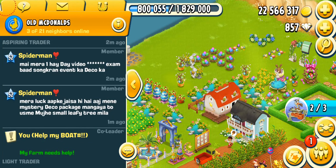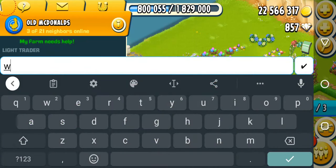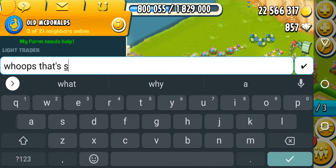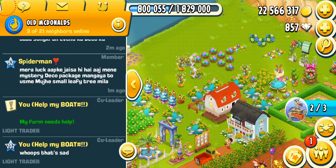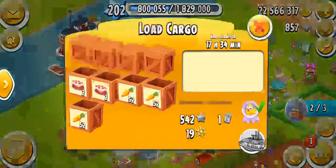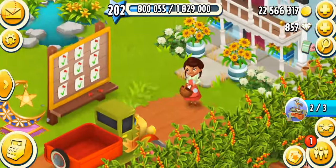Someone's chatting in the neighborhood. It says 'Street Deco Package — I love my small leafy tree.' This person wrote that in Hindi. What he's saying is that he ordered the mystery package and got a small leafy green. He's saying his luck is the same as mine, because I've never won a single tractor from the mystery packages in my whole life, and it literally sucks so bad.